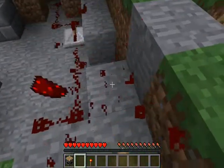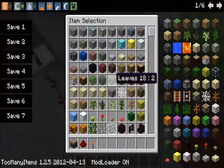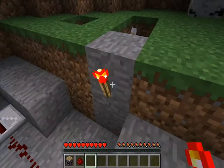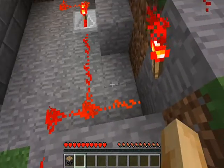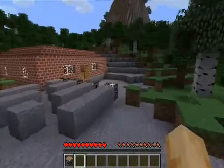You could quickly remove the torch and wire it differently and it would still work, but I prefer it with the redstone torch setup — I think it's slightly better, though I'm not entirely sure why. Anyway, that's about it for the Magnet Pistons mod.